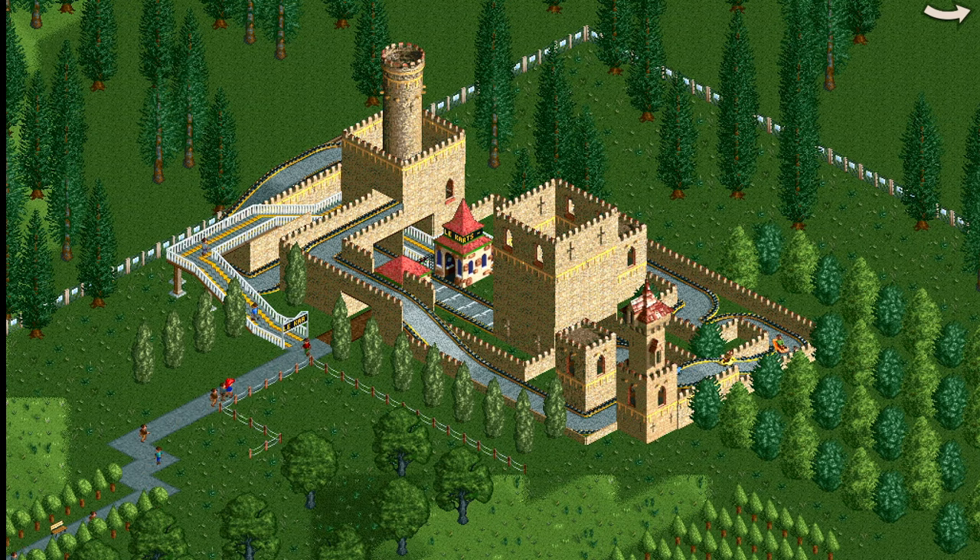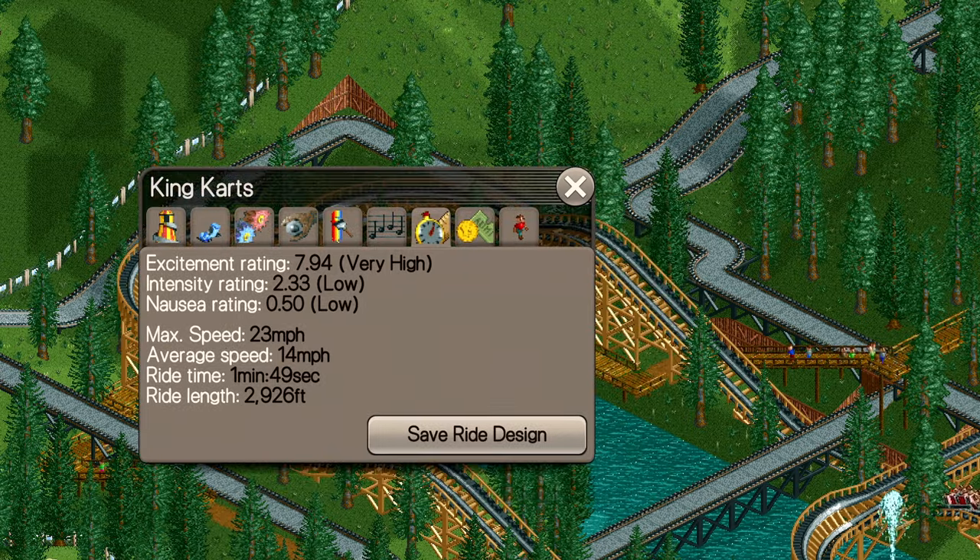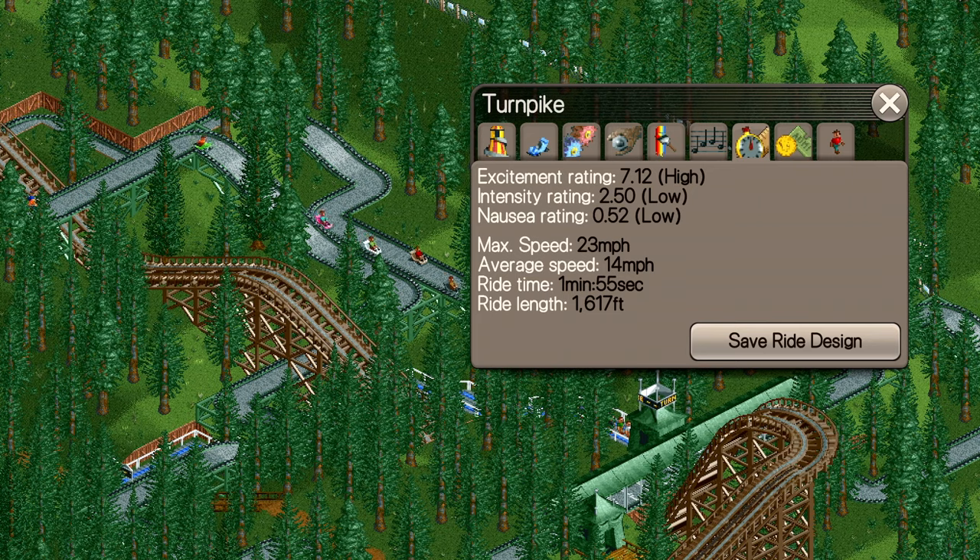Castle Karts is the only available track on the build menu in Roller Coaster Tycoon and Classic, but several scenarios begin with Go-Karts already in place. Naturally, Karts and Coasters begins with two — King Karts and Turnpike — which both clock impressive excitement ratings.